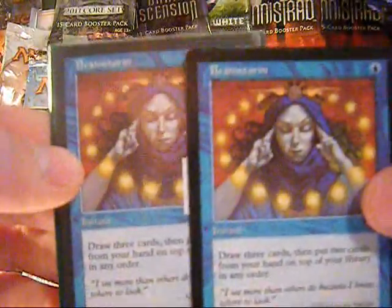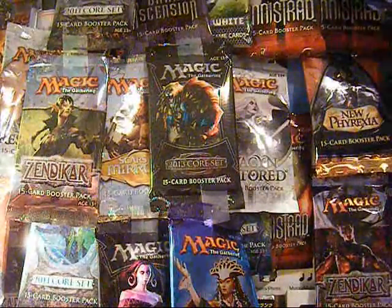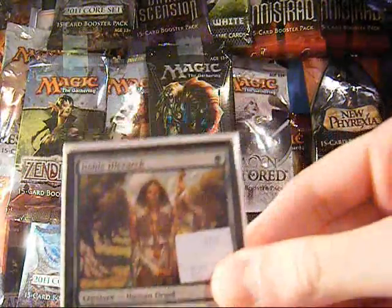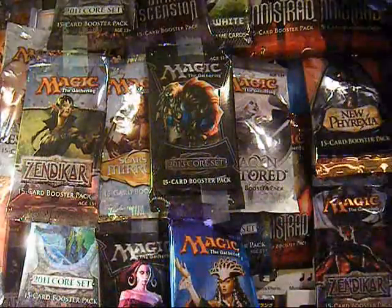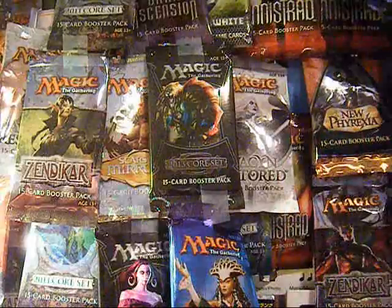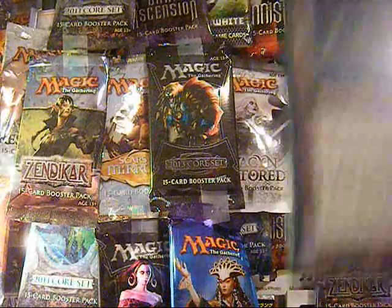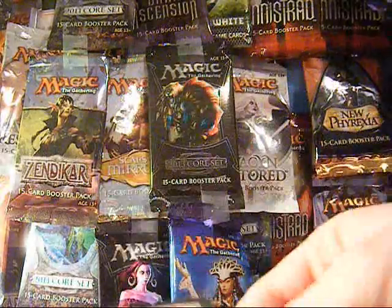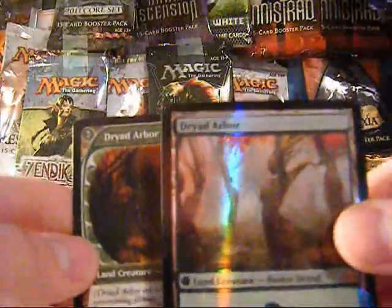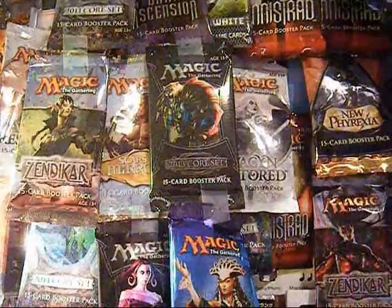Two of the four Brainstorms. One of the four Noble Hierarchs, which are going to be pretty hard to get, so I've got one so far. I have one more Verdant Catacombs also. One of the three Misty Rainforests. Two Dryad Arbor — one is from the Vault and one is from a pack of Future Sight — so one of my favorite lands.